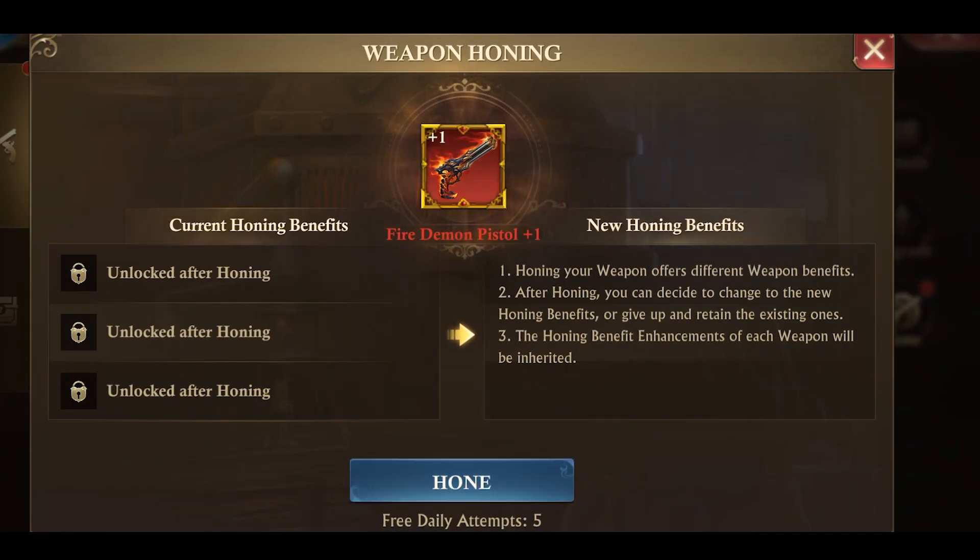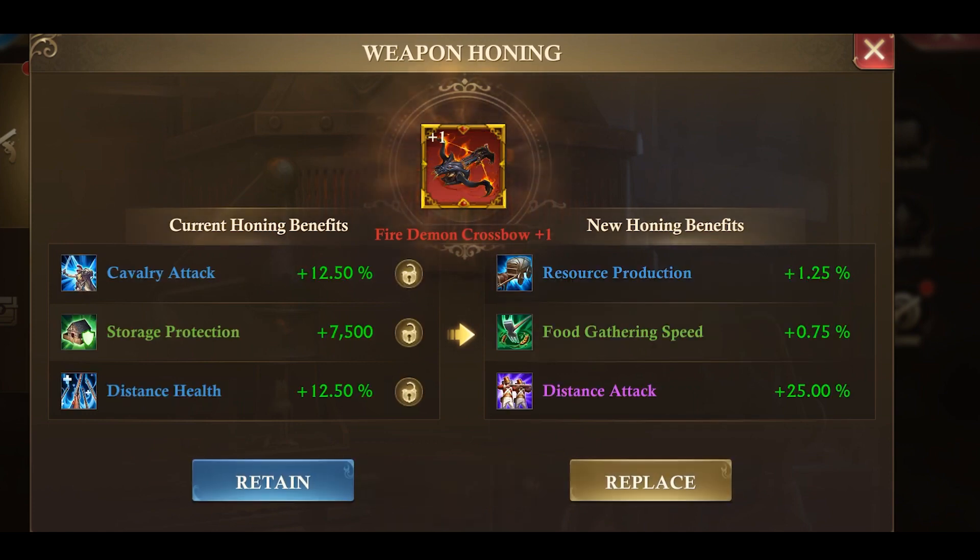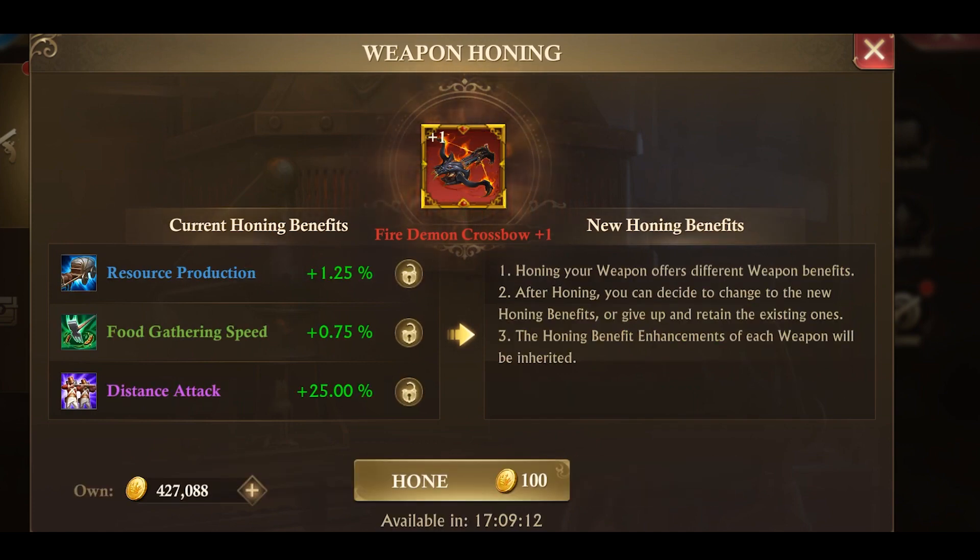You have five free honing opportunities every day until such a time as you obtain a benefit you wish to keep. You can keep a benefit by clicking the padlock beside it to lock it. Honing with one locked benefit will cost 400 gold, and honing with two locked benefits will cost 2000 gold.